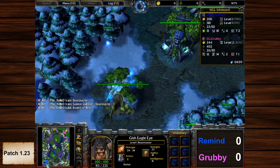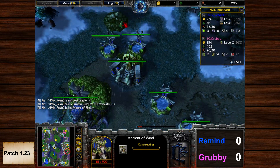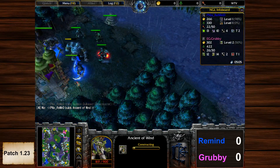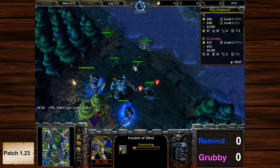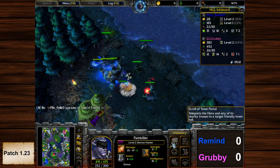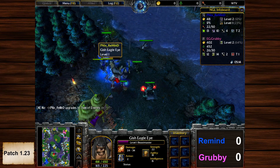Beastmaster is now tier two for Remind. No Huntress Hall or Ancient of Wind, so we will see Druids of the Talon. The other player is not creeping from the merchants on his side of the map. Ring of Protection +3 picked up.